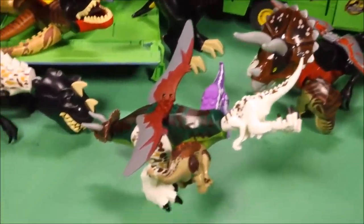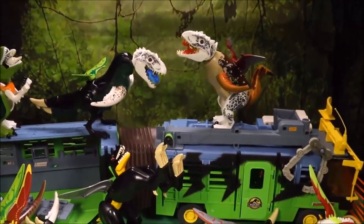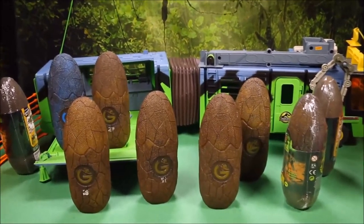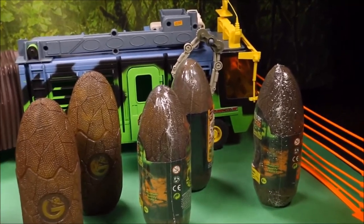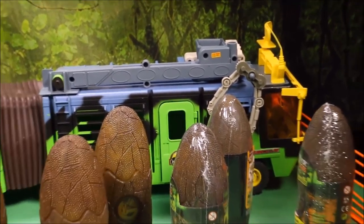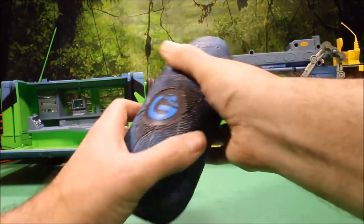Keep watching as we build these 10 hybrid mutant freak Jurassic World Jurassic Park dinosaur toys using the Jurassic Park Chaos Effect Mobile Command Center. Welcome to WG Toys Camp 5! Today we have 10 giant eggs. We're going to open them up and build 10 Jurassic World Hybrid Mutant Dinosaur Freaks. Then we're going to set it up in the Jurassic Park Chaos Effect Mobile Command Center. Let's get started!